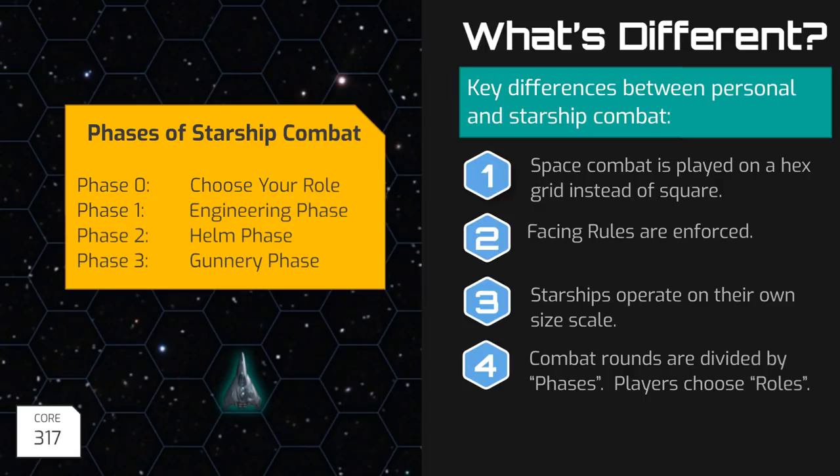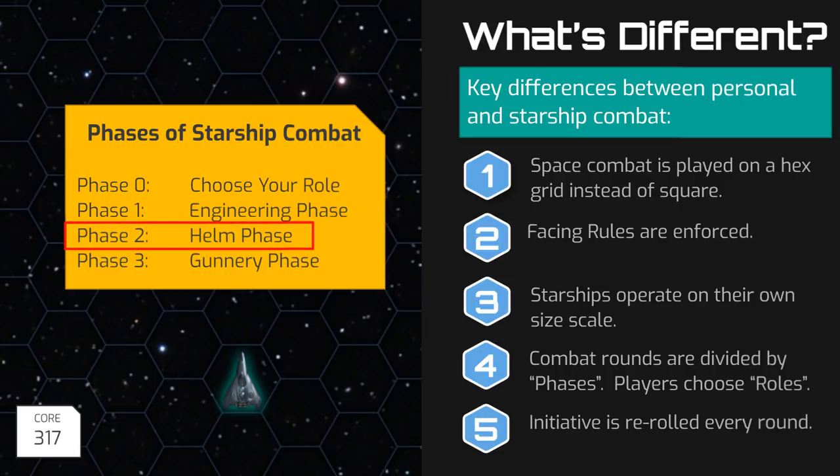The last key difference is initiative. Piloting checks that serve as initiative in Starship Combat are re-rolled every single round, unlike with personal combat where initiative is rolled only at the start of combat and persists through the entire battle.